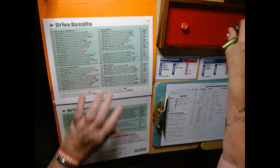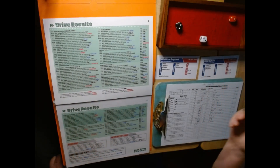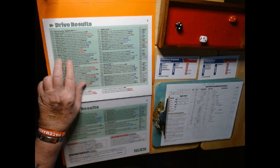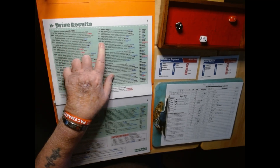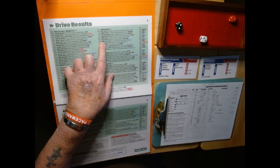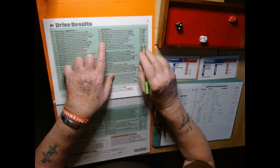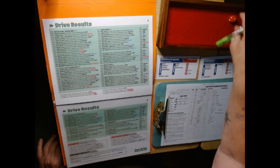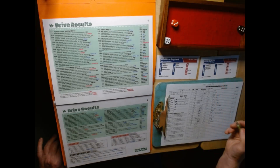Buffalo's first drive in the fourth quarter — poor field position. Short drive. Rolling 1-2-2. Home defense? No. Stiff defense? No. Buffalo's trying for a field goal. Field goal is 11 to 51 and he gets it this time.